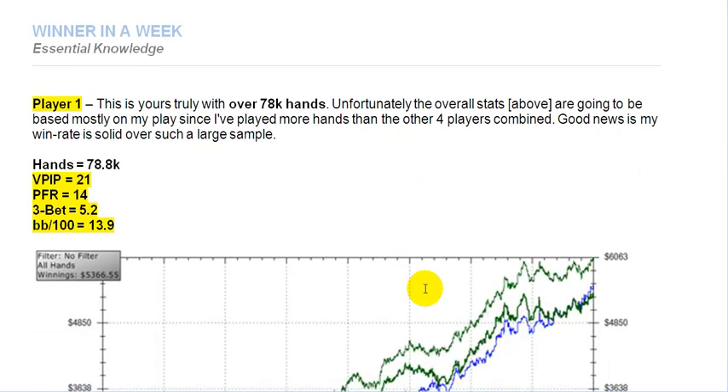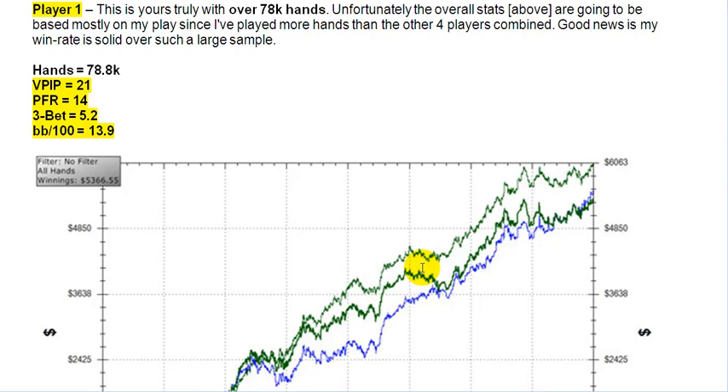The following charts are really impressive. This is a graph you can generate via Holdem Manager — it basically shows you how you're performing over time. The light green line is what he should have won with expected value, meaning at the times he pushed his winnings should have been there, but because of variance they were only at the dark green line, which is his actual winnings.